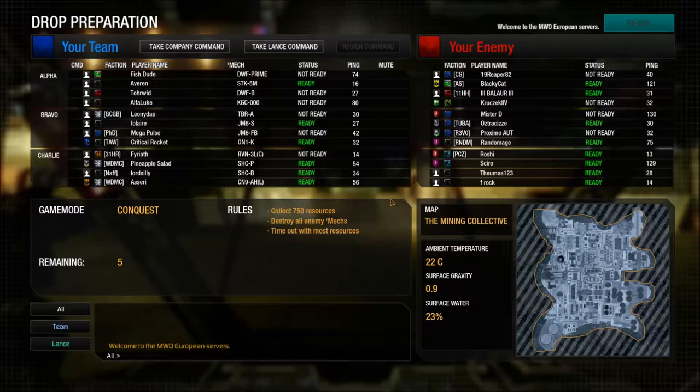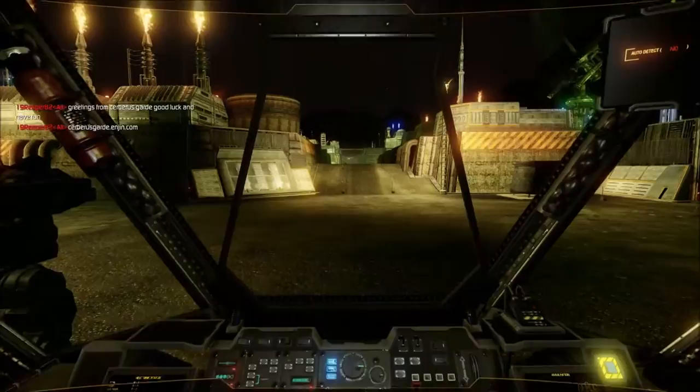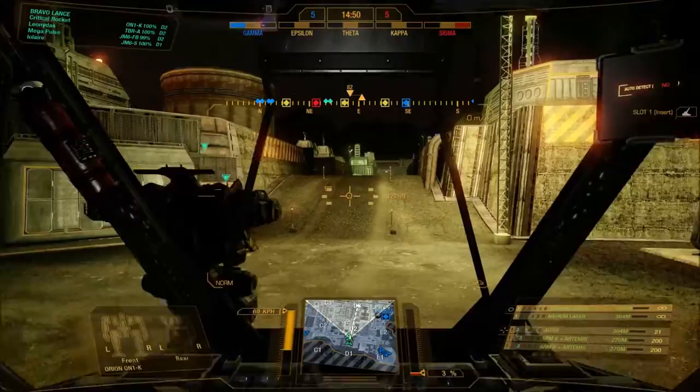Okay, so here we go, this is the first drop in the Orion K. I'll just be doing one drop for each build, so if I do shit or bad, it's not a case of the build, it's just me being crap. ATGod asked me for some feedback on this — just judging from the build, that looks kind of fun. I've got straightforward weapon groupings here: the SRMs on one, the AC20 on another, and the mediums on weapon group one.